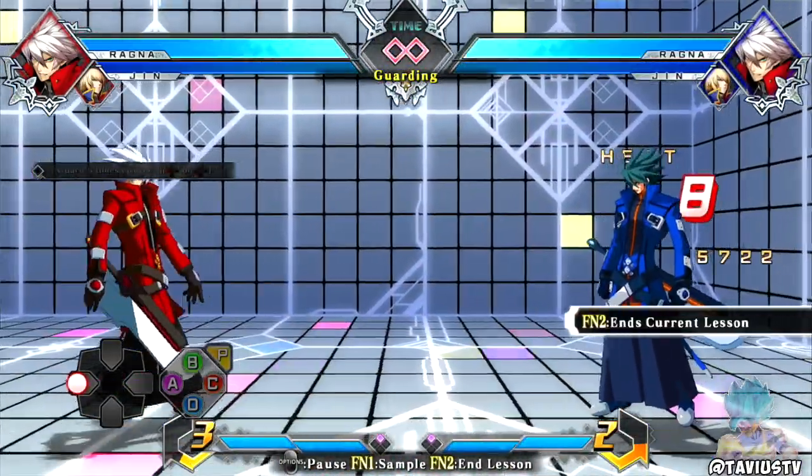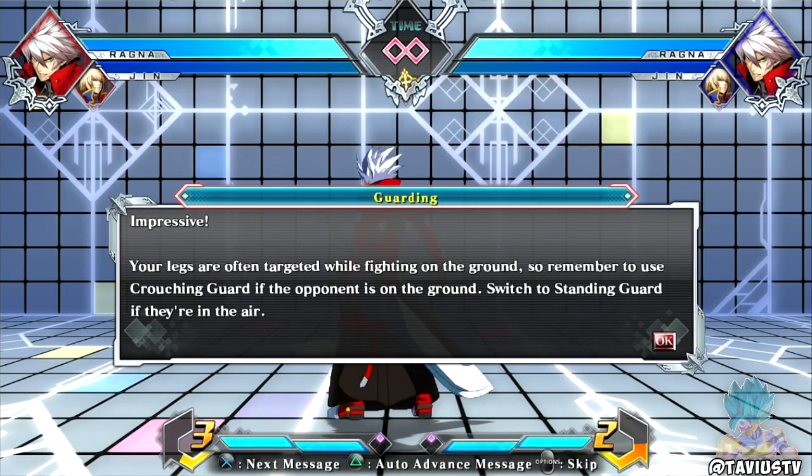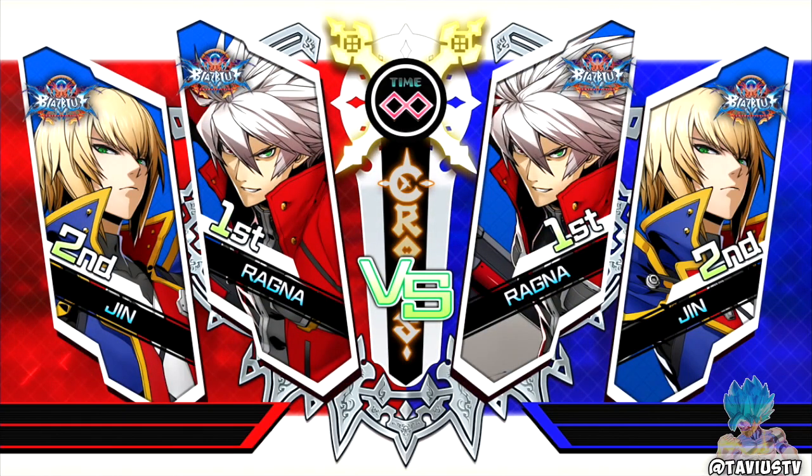I'm trying to play this as if it's Fighters. Your legs are often targeted while fighting on the ground, so remember to use crouching guard if the opponent is on the ground, and switch to standing guard if they're in the air. Nine times out of ten you want to crouch block unless you see them going for an air attack.